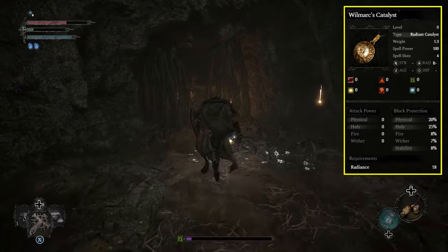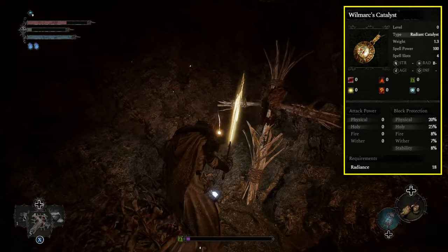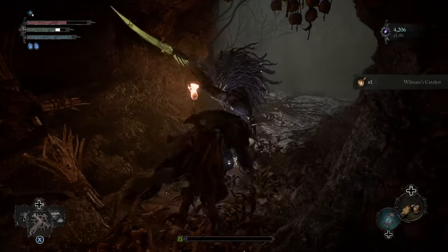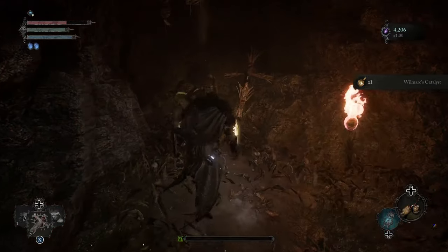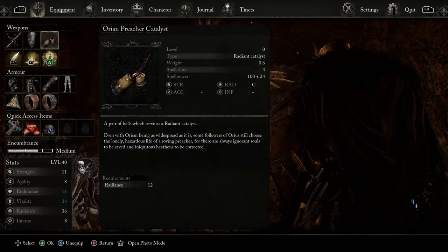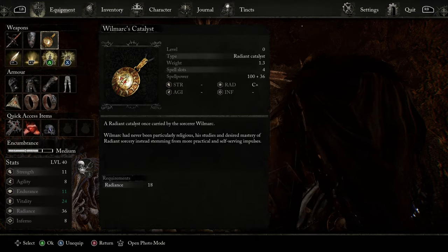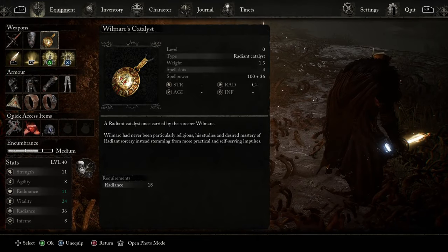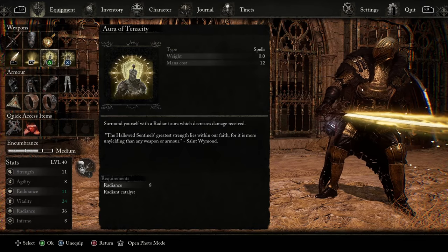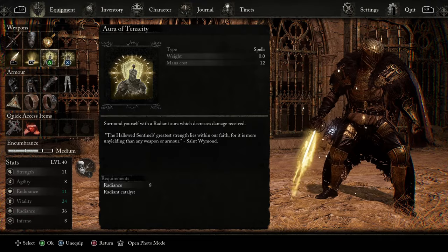Lastly, we need a new casting item or spell catalyst, and luckily we already found one. Remember the stone NPC we freed with the heal spell? Reload that area after exhausting her dialogue — an item behind her will now be available, which is the Will Marks Catalyst. A much better scaling catalyst that provides 4 spell slots instead of 3. So now you can hold all 4 spells you need for the game. Be sure to upgrade this item along with your weapon and shield as you progress.